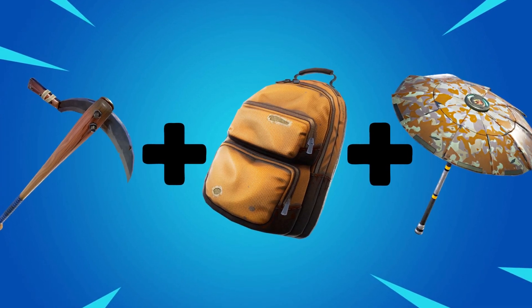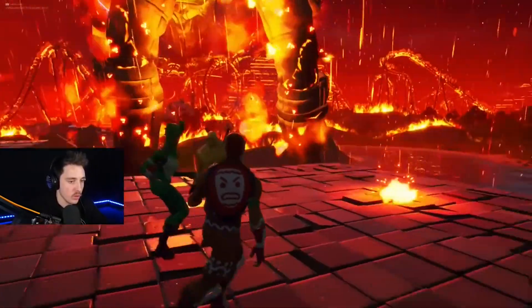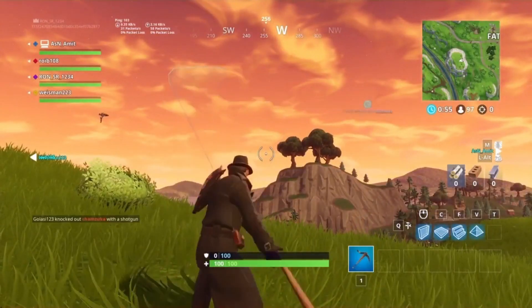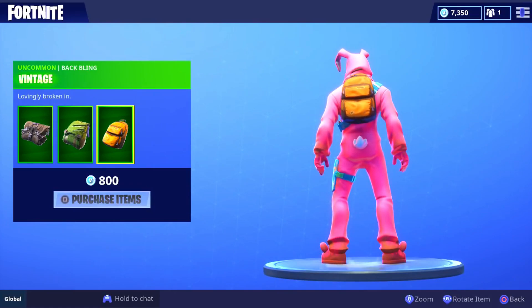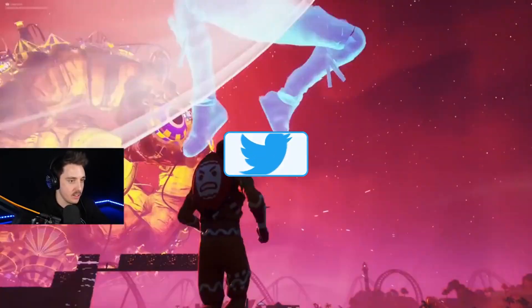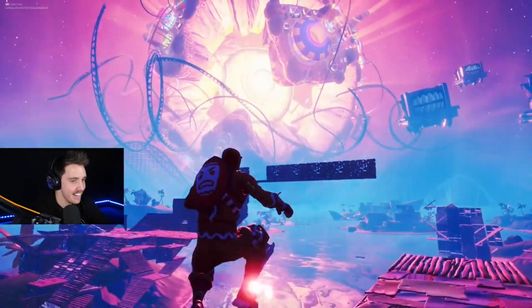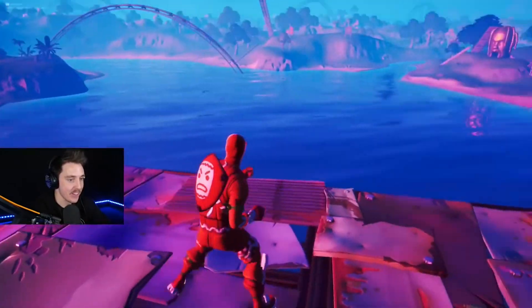Number 6: the Travis Scott skin with the Batsycle pickaxe, the Vintage back bling, and the Founder's glider. This is another cheap combo for those who want to save their V-Bucks. The Batsycle is a super clean pickaxe that goes with almost every skin. The Vintage back bling is very versatile and genuinely looks like something Travis Scott would wear in real life. The Founder's glider is what you get from Fortnite's Save the World during its beta stage. This combo will only set you back about 1,600 V-Bucks, though the Founder's glider is no longer available, so substitute it if you don't have it.